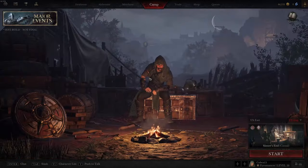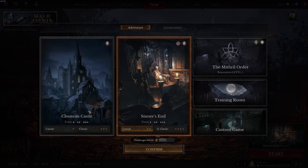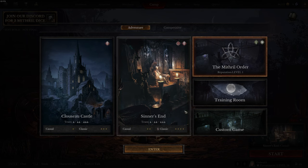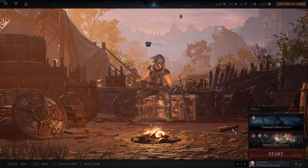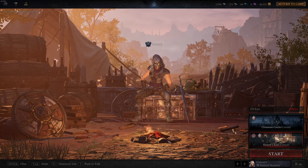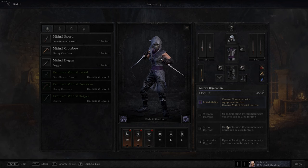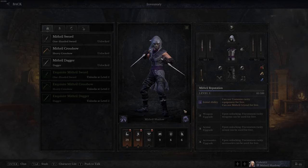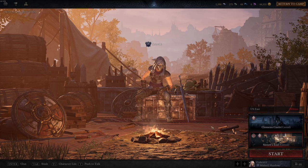Another tip: you don't have to play only normal modes like the castle or Sinner's End. You can try Mithril Order if you don't want to risk your stuff. In Mithril Order, you pick one of three classes and it gives you equipment. With your reputation you can get upgrades, but all the equipment is provided — you don't actually lose anything when you go in, because it's none of your real gear. When you finish you can deposit items, sell them, whatever you need.